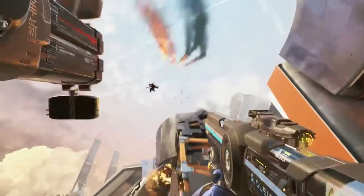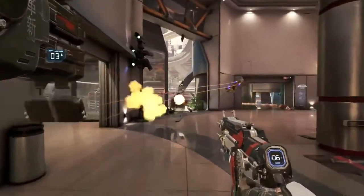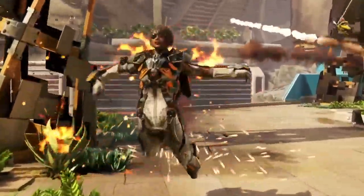My favorite thing tends to be the Bloodhound rockets. I try to line it up to where I can get a lot of distance on them, and sometimes you can kind of thread a needle through the environment, and some guy will be half the map away, and you can tag him with those things and send him flying off the map.